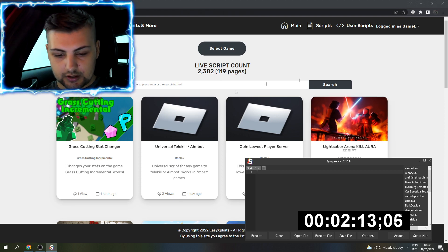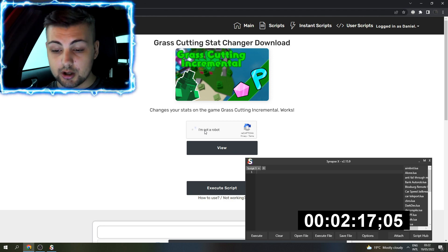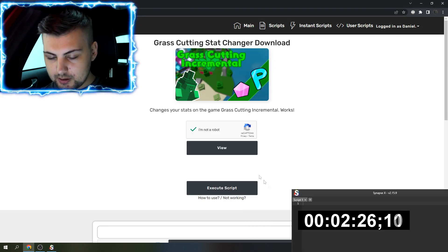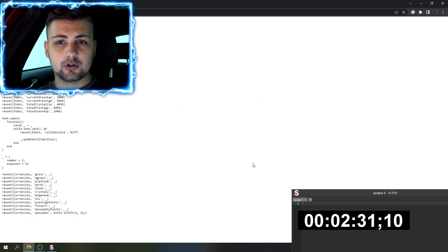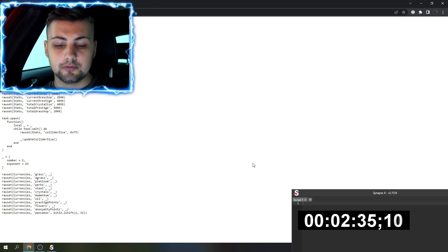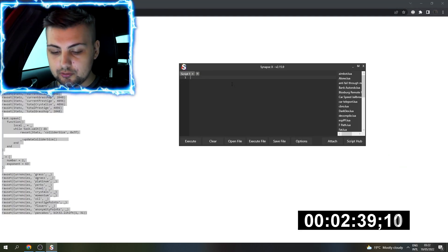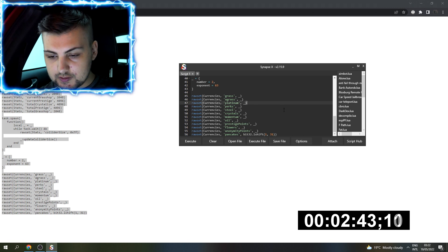I'm logged into Easy Exploits on the Grass Cutting stat changer. All you have to do is prove you're not a robot — do a CAPTCHA if required — and press View. I recommend pressing View for this script rather than execute script, because you'll need to change the numbers and stats to whatever values you want, since it's a customizable script.